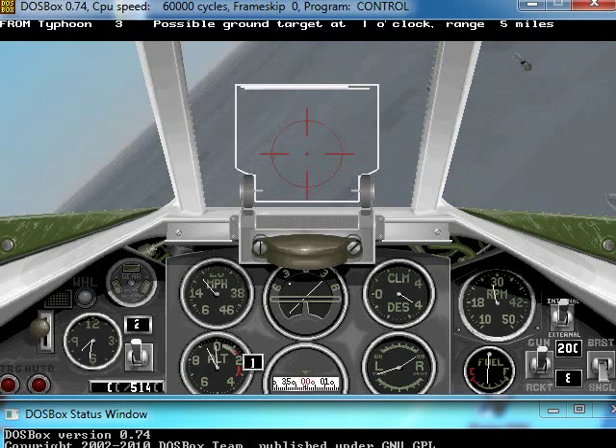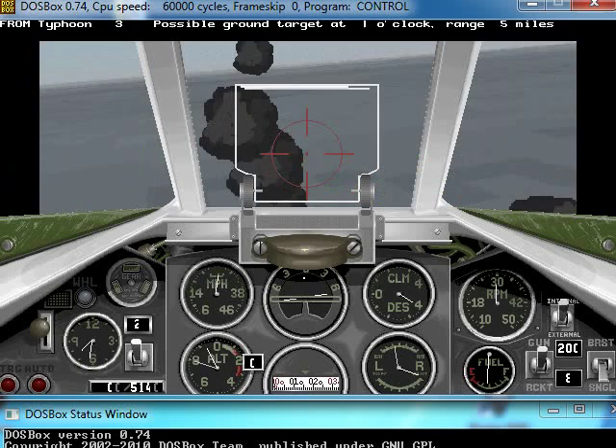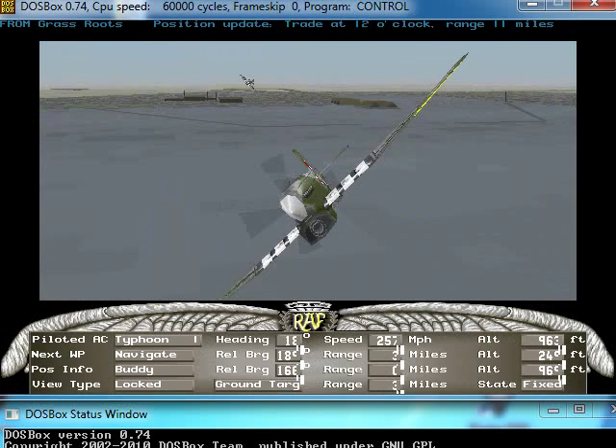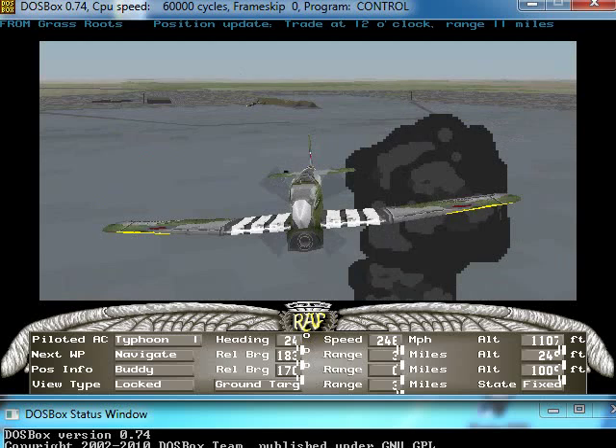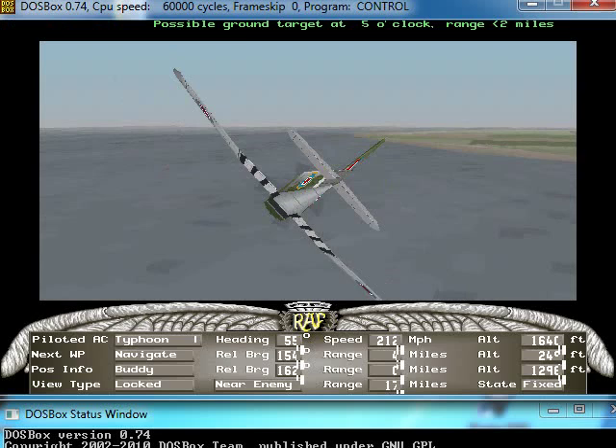Before I get shot down, I should at least give you an outside view of my current aircraft, which is a Typhoon. Let's just look around a bit — there are some enemy planes over there somewhere. And you can see this sea, and the green is land.